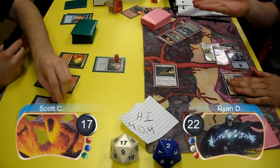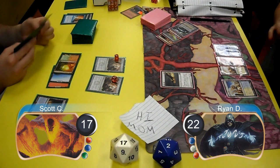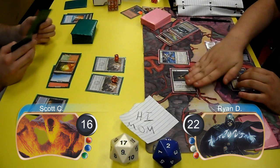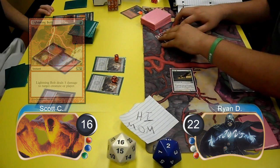Scott laid down a Scalding Tarn and resolved a second Tumble Magnet. For Ryan's next turn, he resolved an Emeria Angel and then attacked with his Hawk again for one, taking Scott down to 16. On Scott's turn he drew a Lightning Bolt off the top of his library and used it to get rid of Ryan's Emeria Angel.